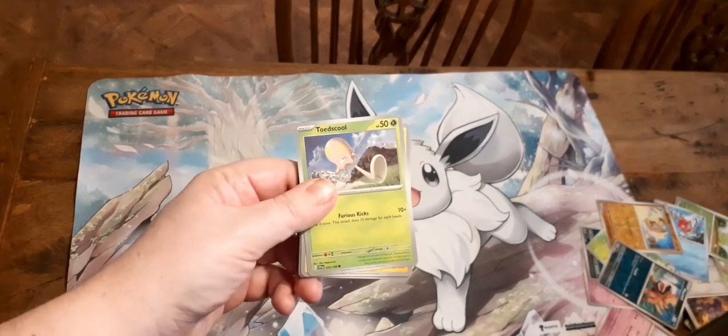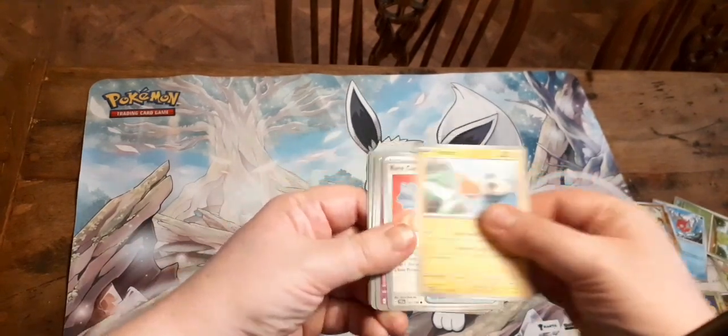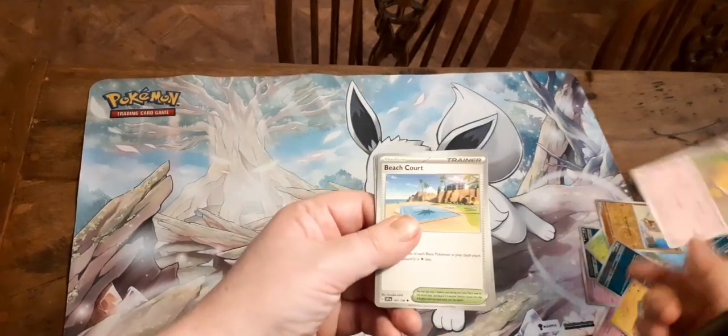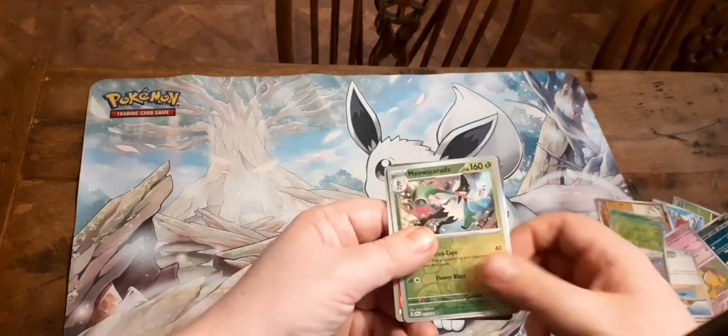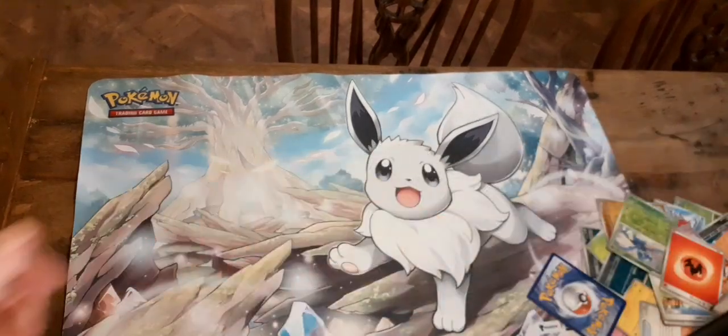So for this one we've got Toadscruel — so Tentacool becomes a Grass type in this. Rotom makes a guest appearance. Red Candy, Fidough, Bombirdier, Hypno, Beach Court, Heracross, Miscuda, Skinner Ridge, Energy, and Code Card.